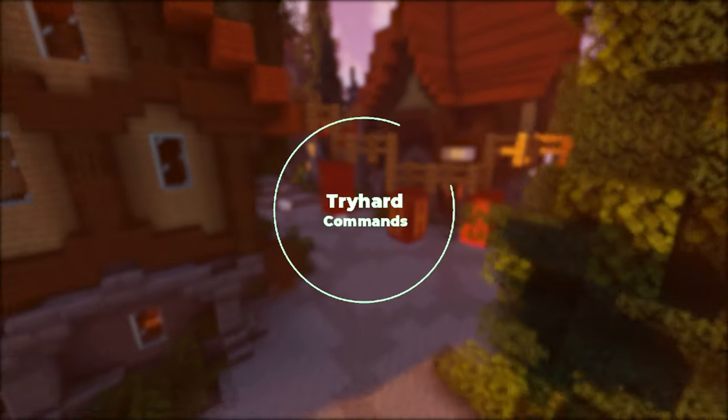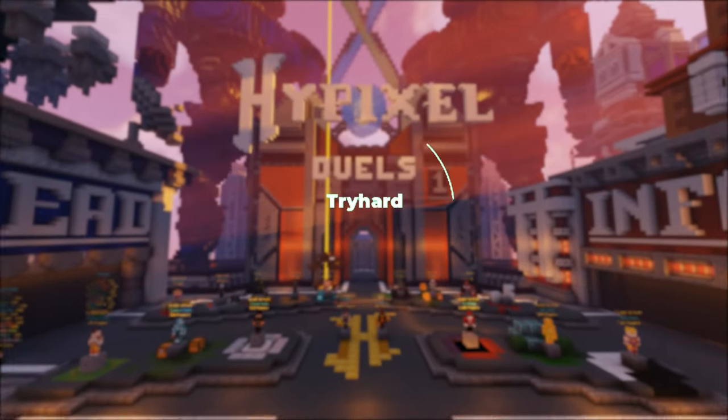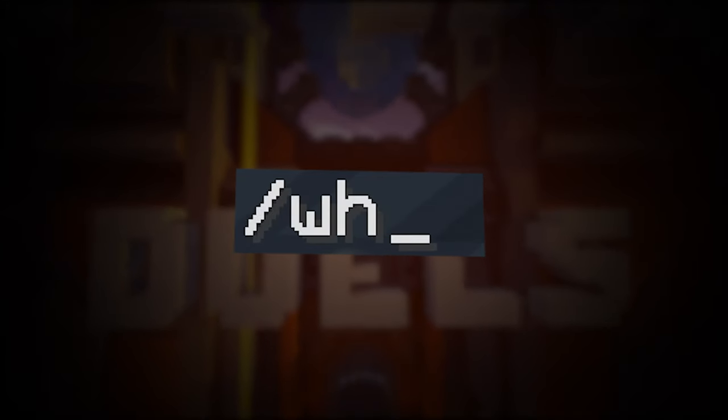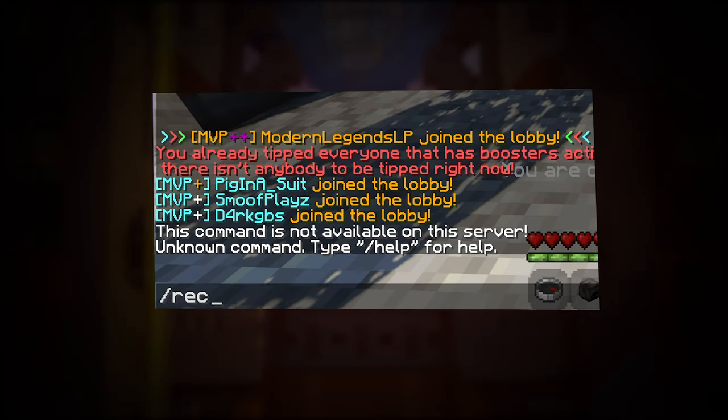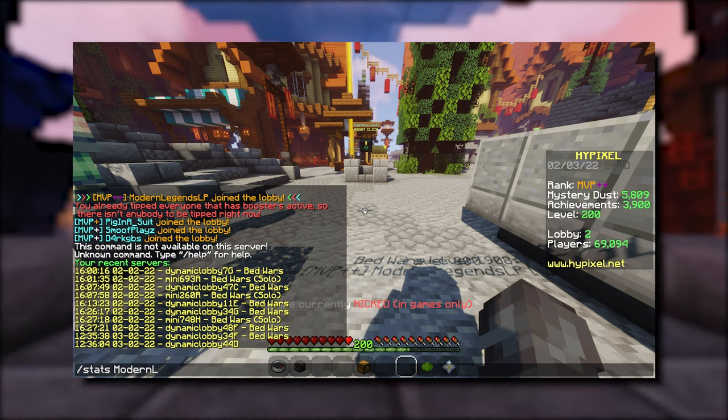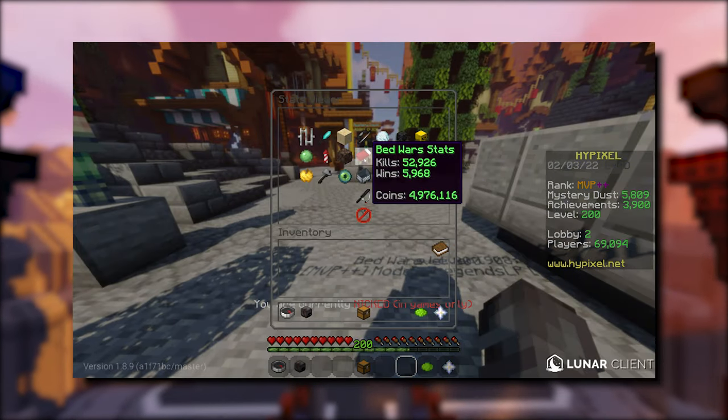Now let us get to a couple of commands that are handy for tryhards before going over the widely unknown commands. Slash game opens your menu with recently played games, slash who lists the people that are in the lobby with you, slash recent servers or slash rs shows you the recent servers you've been on, and slash stats name shows you a couple stats about a person.